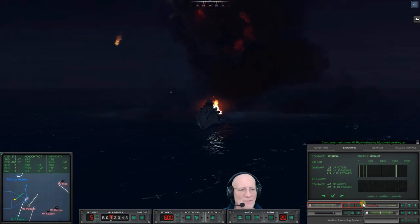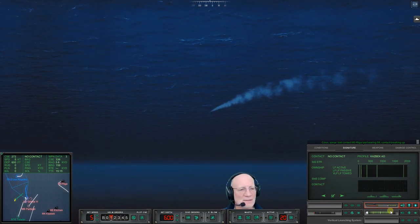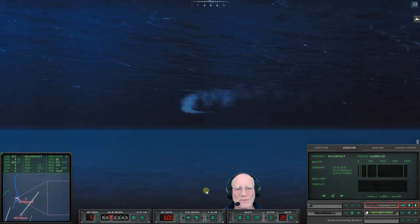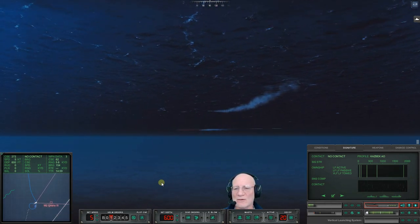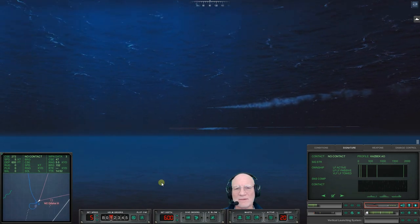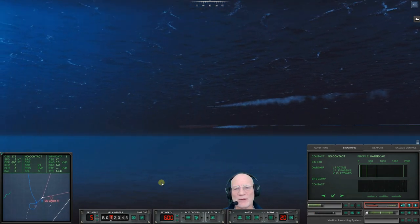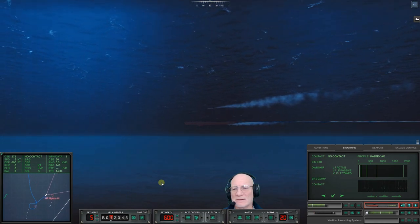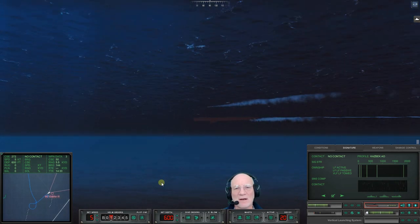All right, take care of that - reload. Light him up so that he's got a better chance. We're going to take control and insist that it run on an intercept course for the Grisha. Right now if he dumps a noise maker the torpedo should not hear it because I won't let it. Really close, really close, really close. Big pause and dump.